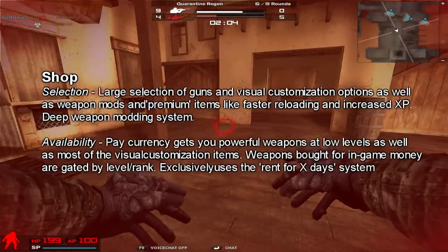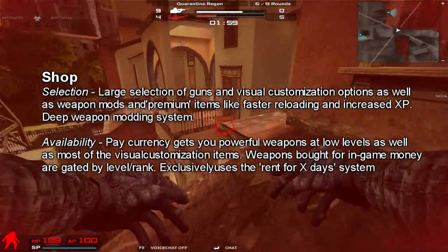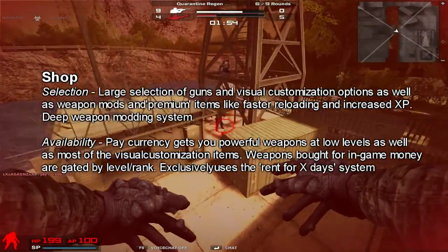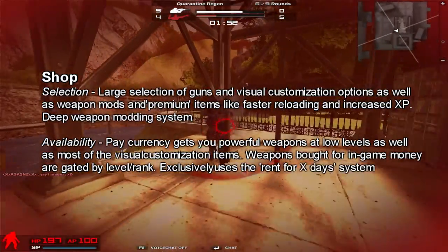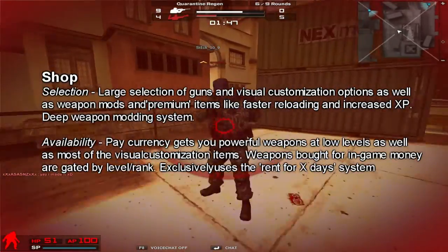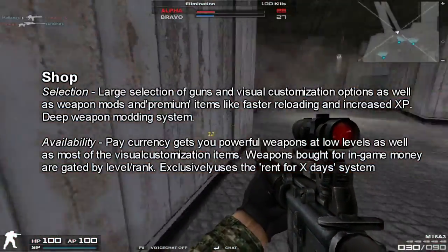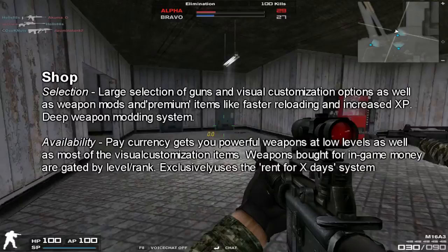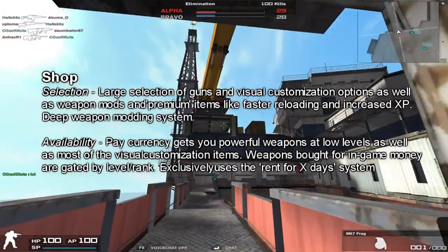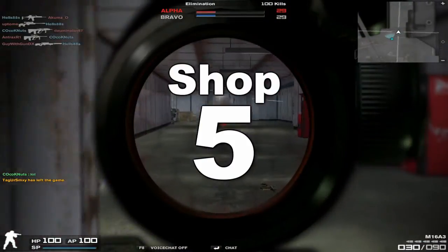Moving on to the shop: large selection, lots of mods, lots of customization. It had a deep weapon mod system — the deepest of the three games for sure. It exclusively uses the Rent for X Days system, and like all of these games, using paid currency will get you powerful weapons at very low levels. Otherwise, they're all gated by rank or level, so you've got to put some time in to get the better weapons with in-game currency. Because of the large gun and item selection and the deep weapon customization, I'm giving the shop a 5 out of 5.